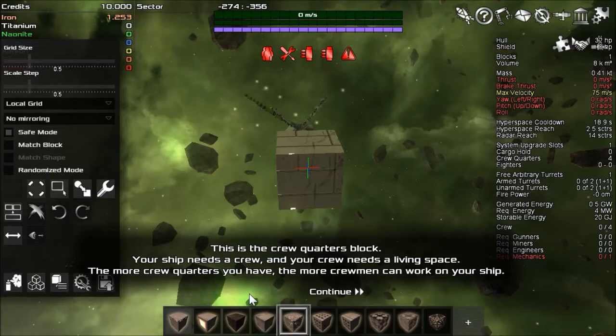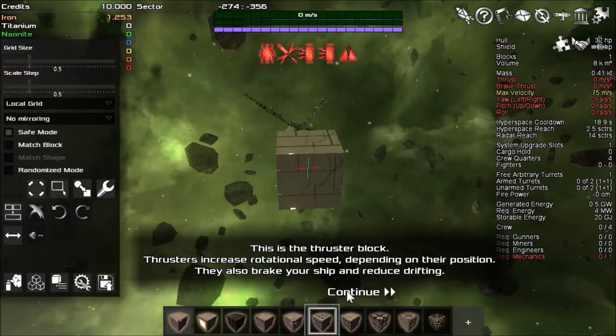Is that how Imperion works? Anyway, this is the crew quarters block — your ship needs crew, and your crew needs a living space. For god's sake, give them some quarters so they can play arcade games. More crewmen can work on your ship. The thruster block increases rotational speed depending on position. I don't want anything to break my ship.